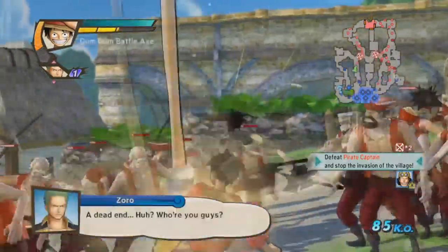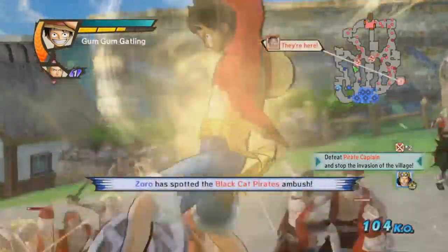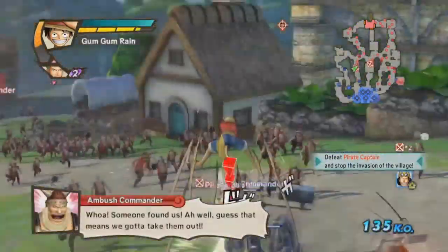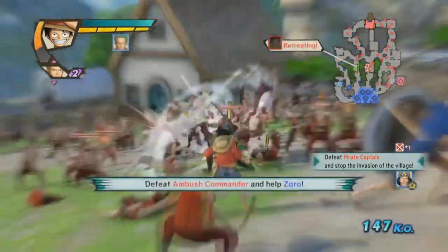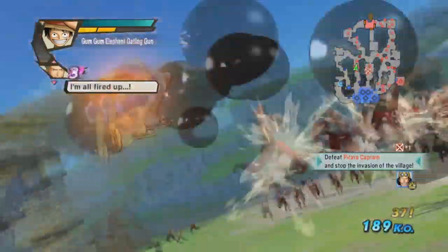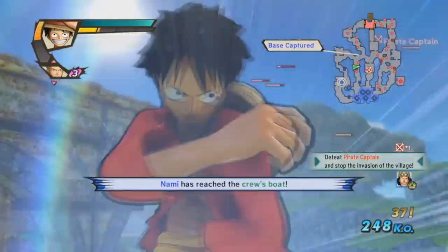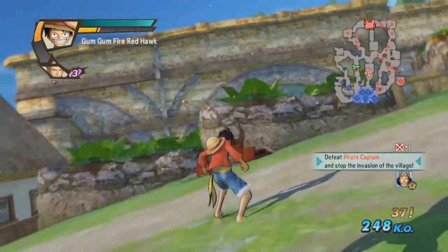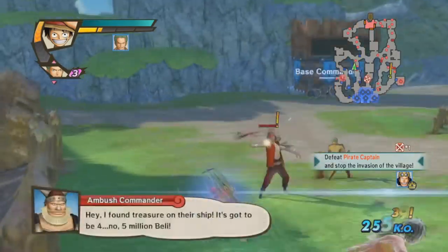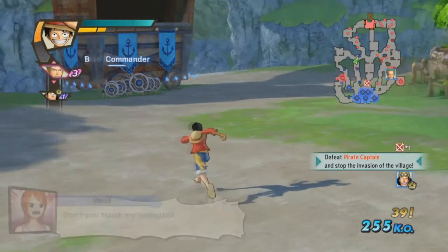You do different combos and attacks by pressing circle and square. When you build up the bars you get to do all the different special attacks. I'm going to build up to three bars to show you the three levels of the loud modes. For this you press circle to do Gum Gum Elephant Gatling, and pressing it once gives you Gum Gum Red Hawk. For the Kizuna attacks, you want to build up a bar next to Luffy — or towards Zoro if you've got other members of the Straw Hats, you can build up those bars as well.